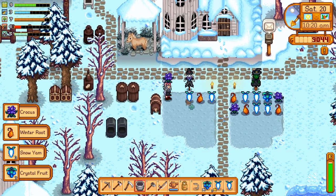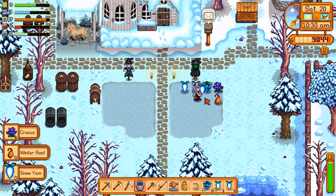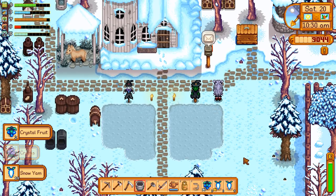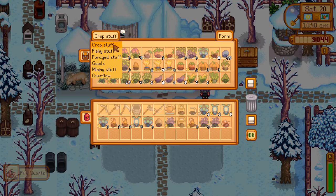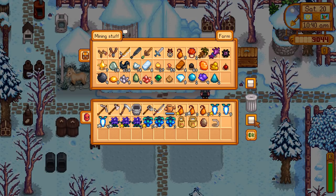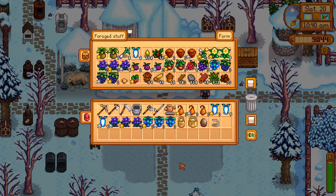Hopefully with all of these winter crops that we're harvesting we'll make a fair bit of money. I do need to have some money for spring to be able to buy new seeds, so we're gonna have to budget ourselves — can't be spending too much. Let's see what we got in the mail: 'Good readings, young adept. I've enclosed an item of arcane significance — use it wisely.' We got some fire quartz! I've already found some fire quartz in the mines, we have a couple pieces already, but we'll add that to our collection.